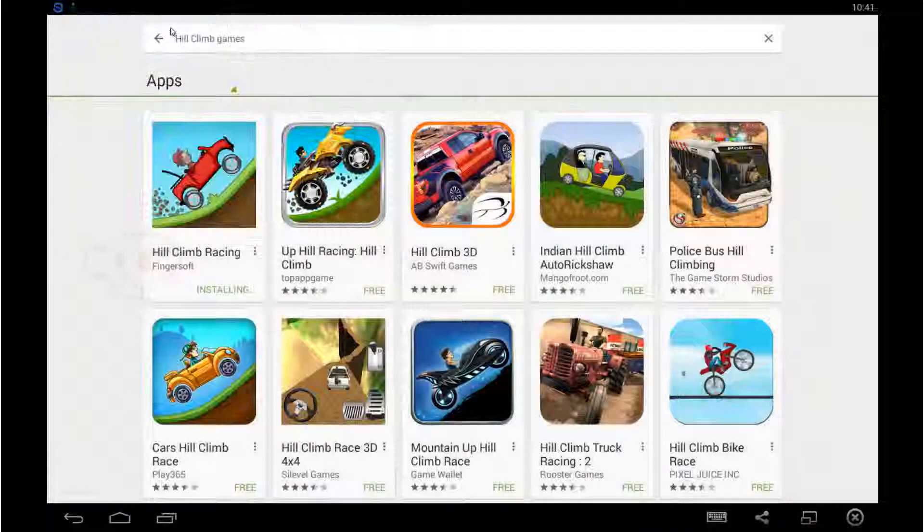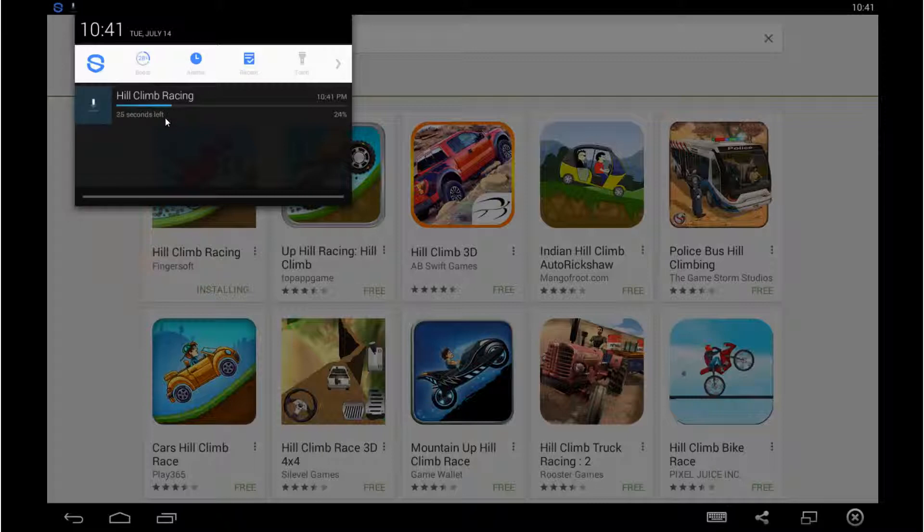Let me clear off everything so you can clearly see this. This is the BlueStacks emulator — you can use any other similar tool, but BlueStacks is the best. You might have seen my other videos also demonstrated in the same application. It's now installing Hill Climb Racing — and it's done.